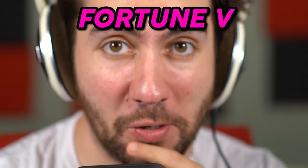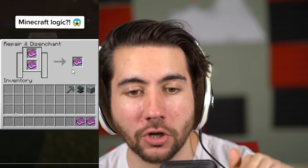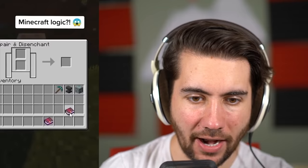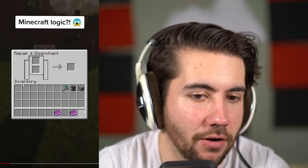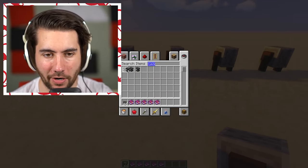Now here's a supposed Fortune 5 glitch. You put a Fortune 3 book and a Fortune 2 book into one of these and it supposedly comes out as Fortune 5. That seems suspicious, but it keeps going. We've got five grindstones and some anvils in between — let's see if it actually works.